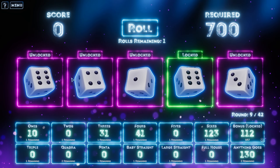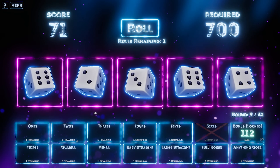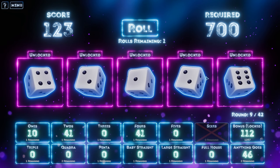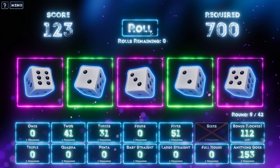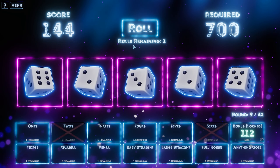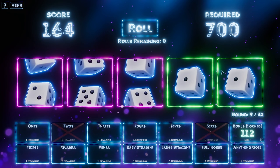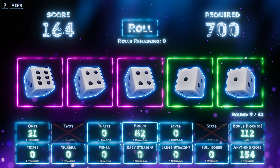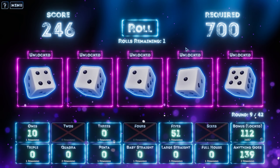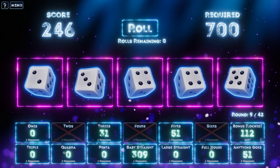I've got sixes — look at the score from sixes! We can only roll twice though, which is terrifying. Let's lock in those sixes for 123. Our score requirement is 700 though. I like that. One, two — let's lock in the twos everybody. I don't like how many times I can't roll. Anything goes for 153 — I want to save that. Let's fill in the twos. This multiplier is massive and I love it. We're going to go for ones here. Maybe not — we're going to put this in fours for 82. I don't know how to feel about this. I'm going to re-roll the whole thing. Baby straight for 309.